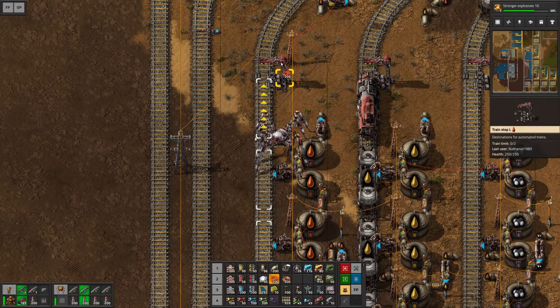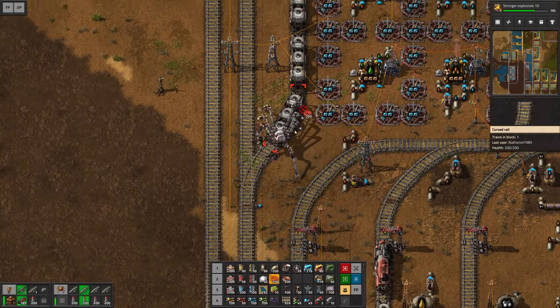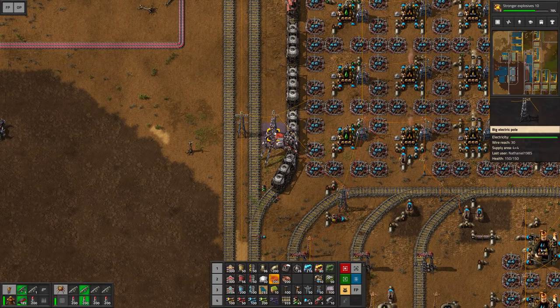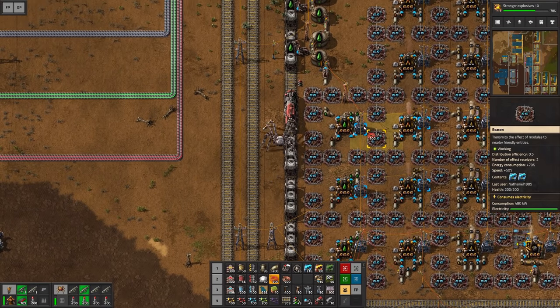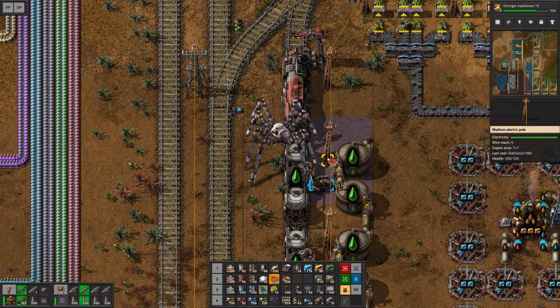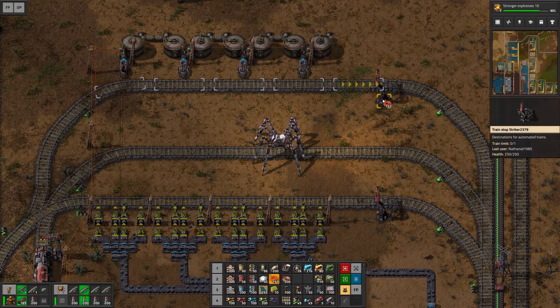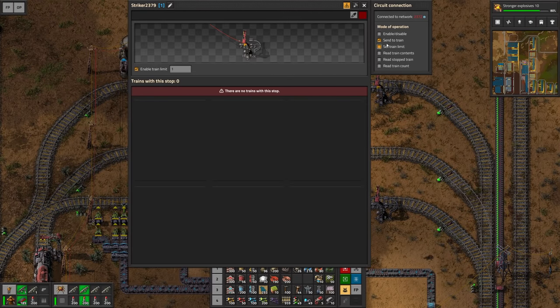This is too far away, but we can go from this power pole — that should be fine. This is all connected together, so the easiest would be to just continue here. There we go. Now we should be able to hook this up and we can tell this station to enable and disable.